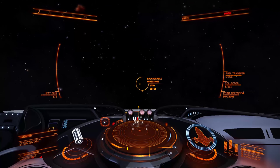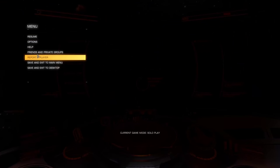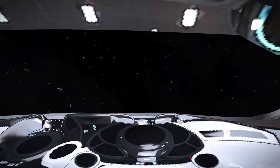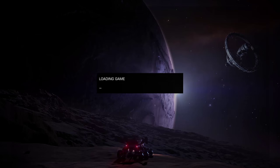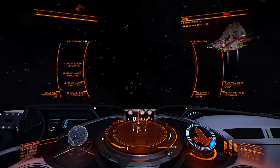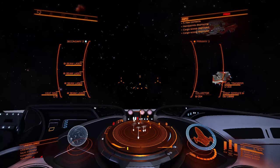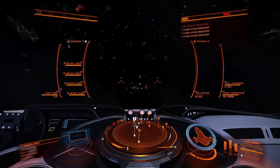What you'll need to do is come to a complete stop, quit out to the main menu, and then enter a solo session. If you've done it right, you'll find yourself right next to the cargo you need. Go ahead and spam your limpets and open up your cargo scoop. You should be able to get most, if not all, the items before the rescue ships can.